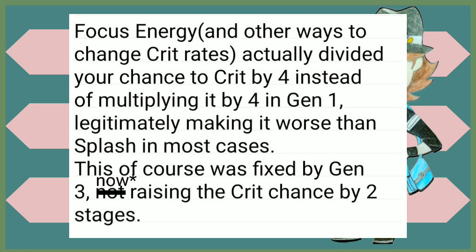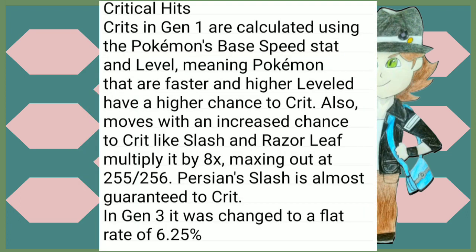Focus Energy and other ways to change your crit rate actually divided your chance to crit by 4 instead of multiplying it in Gen 1, legitimately making it worse than using Splash in most cases. This was fixed by Gen 3, now raising the crit chance to 2 stages. Critical hits in Gen 1 are calculated based on the Pokémon's base Speed stat and level, meaning faster and higher-leveled Pokémon have a higher chance to crit. Moves with an increased crit chance like Slash or Razor Leaf multiply the chances by 8 times, maxing out at 255 out of 256 — meaning Persian's Slash is almost guaranteed to crit. In Gen 3, it was changed to all Pokémon having a flat 6.25% chance to crit.